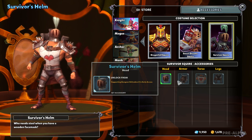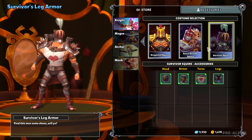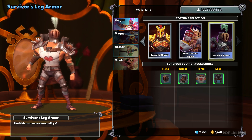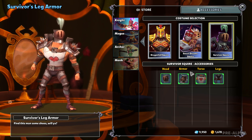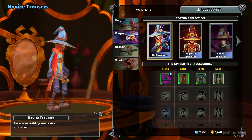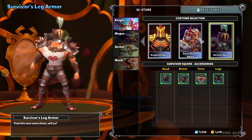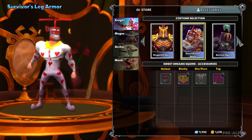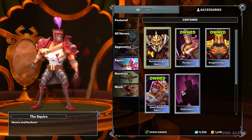We have the Survivor Squire. Again, these are exclusives from the last patch — dragons and pets. You have to get that specific character to level 25, which is the max at the time, to unlock these. Unfortunately I don't have it for my huntress because I stopped playing her — there was no point back then. It's kind of regretful now because I forgot to level them up. But other than that, that's exactly the same. That's the only new one the squire received.